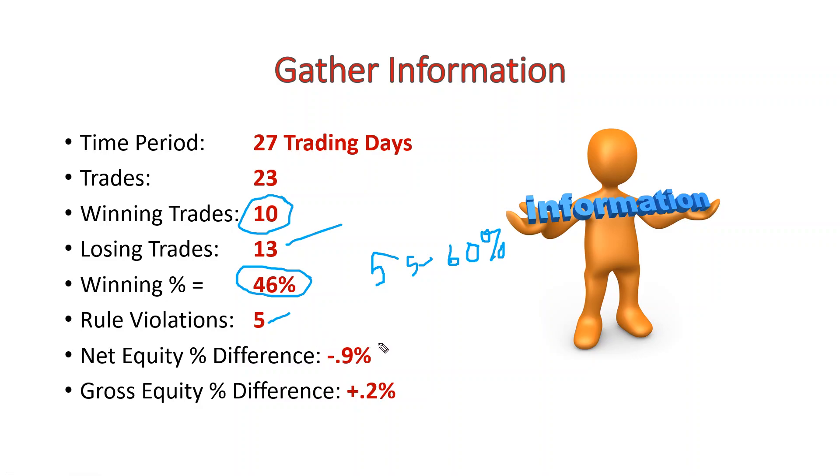The one good thing I did notice — you'll see here in the conclusion — is that my net equity was only down about 1% of my total net equity at the 46% win rate, which is pretty good considering that horrible win rate. My gross equity was actually positive, barely, but still positive in the end.